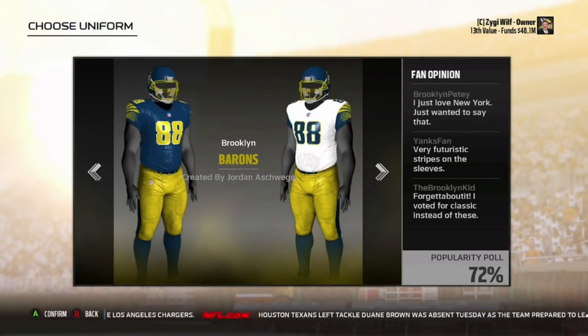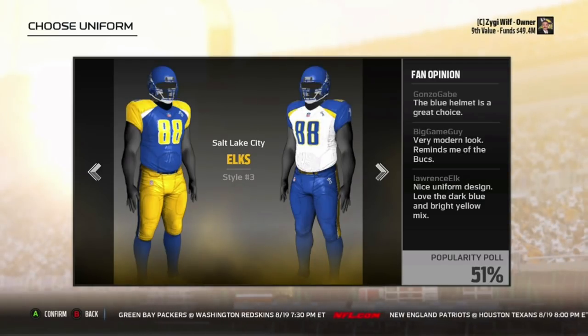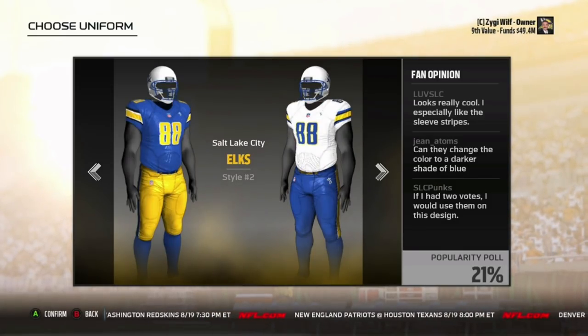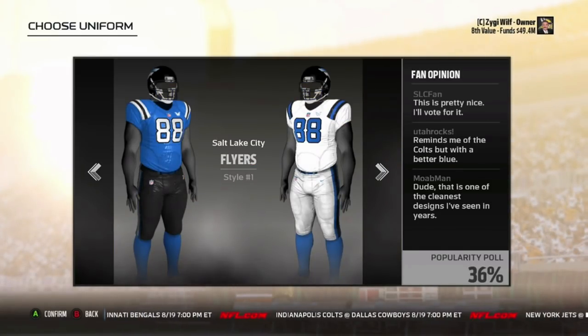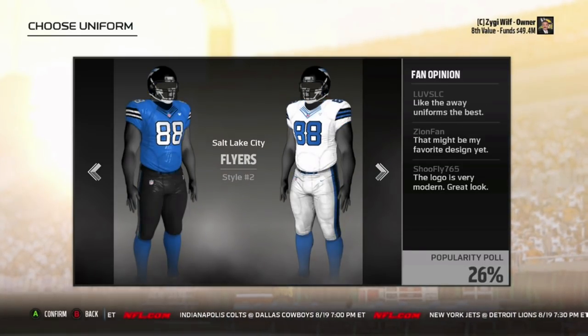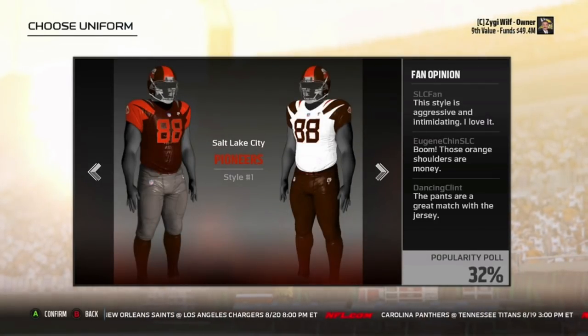If you guys could like the video to propel more people to see this — that's the way YouTube works, and I would really appreciate it because I put some time into this. These look like the Chargers right here — for sure. And the Flyers aren't a bad uniform either. I like these ones — the logo looks really dope on it. I'm more of a big fan of the other jersey style though.